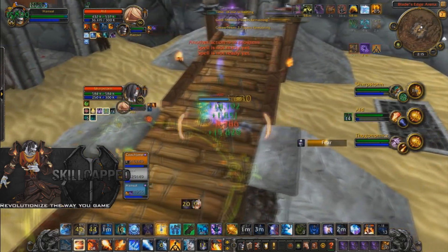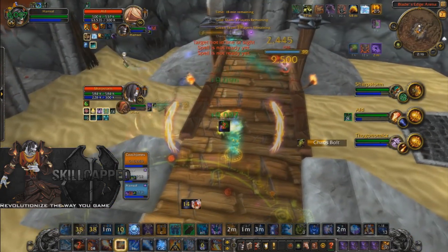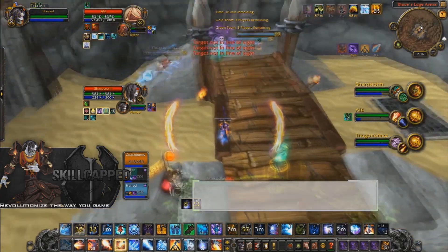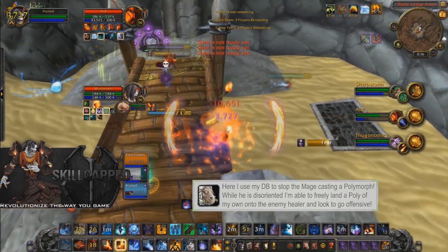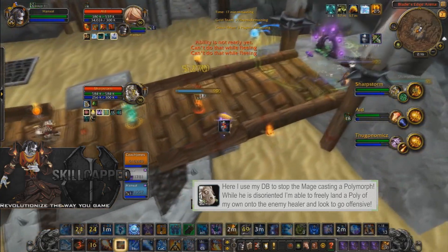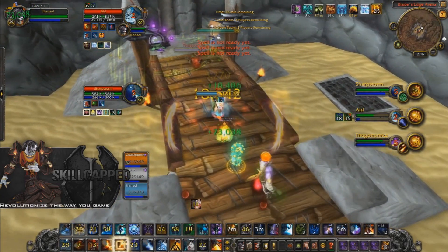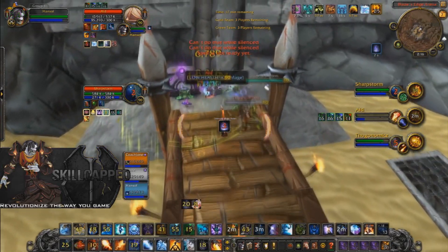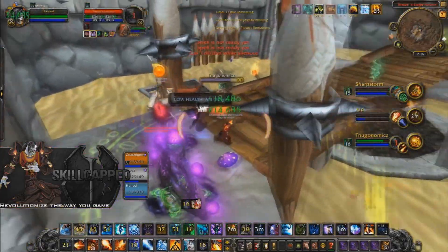In this next clip I'm going to show a good example of stopping CC to stay offensive. I know I said stopping CC is a defensive thing, but in some situations it actually allows you to stay offensive because you're not getting spam sheeped or spam feared. Here the mage is going to try to sheep me, so I Dragon's Breath him and free cast a polymorph on the monk downstairs — the mage cannot defreeze me or polymorph since he's Dragon's Breathed. I then deep the mage into a blanket silence Combustion so he cannot blink it, my priest gets a full fear on the lock and the monk, and down he goes. That's a really good example of stopping CC to keep your team ahead.